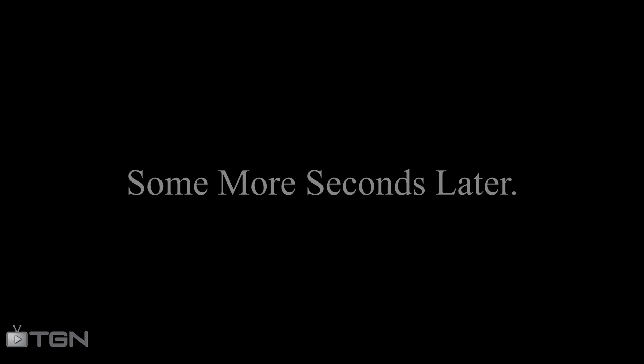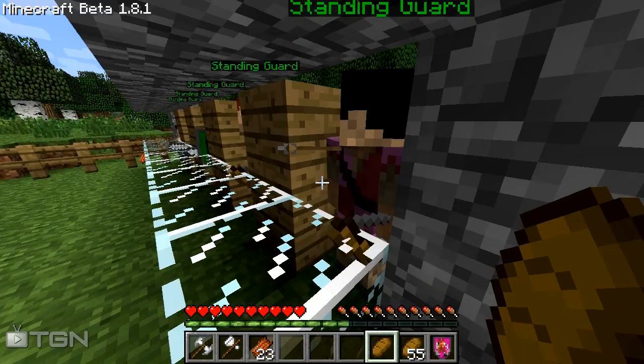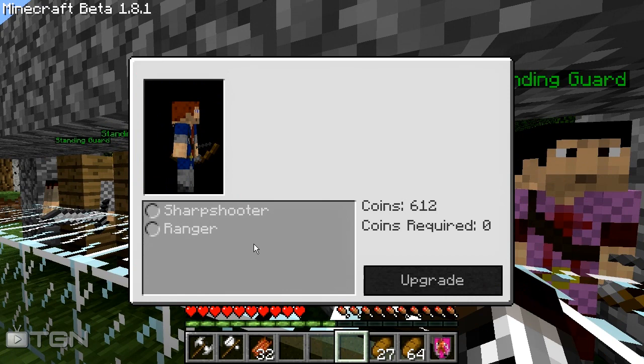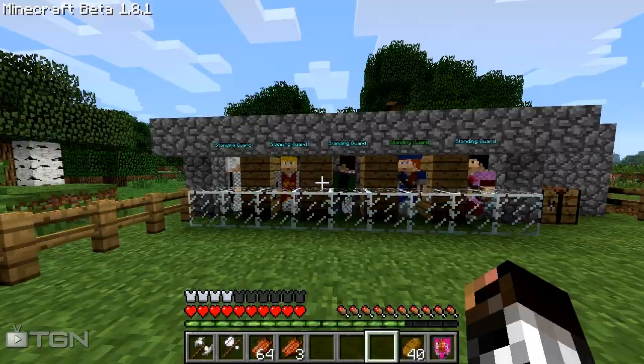Let's continue leveling these guys up to full level. Our archer has leveled up. My archers have died three times because they have different banner colors — I need to remove my banner and replace it with one of the dead ones. They die very fast in early ranks. Let's upgrade him to an archer. Now he can be upgraded further — you can choose from a sharpshooter or a ranger. Sharpshooter's specialty is flame arrows, and a ranger specializes in creeper hunting, making them much better at killing creepers. Let's pick sharpshooter since we have no creepers in this test.